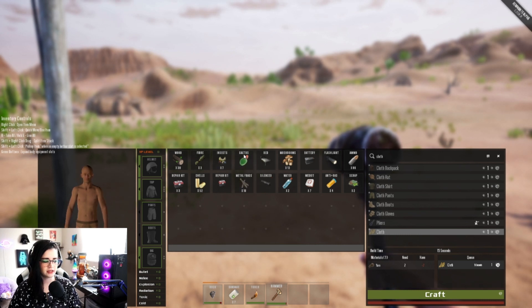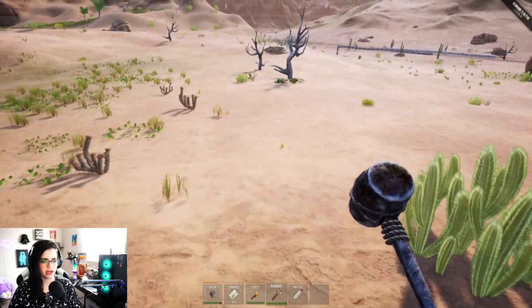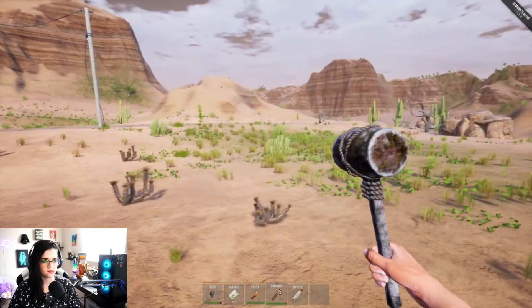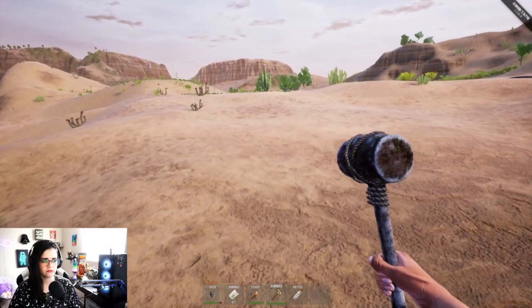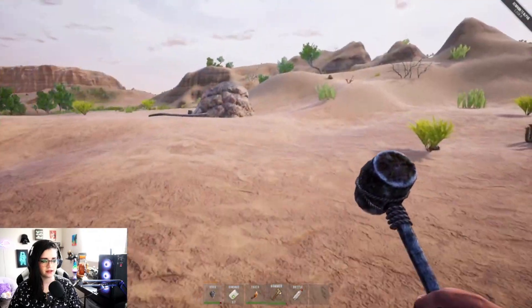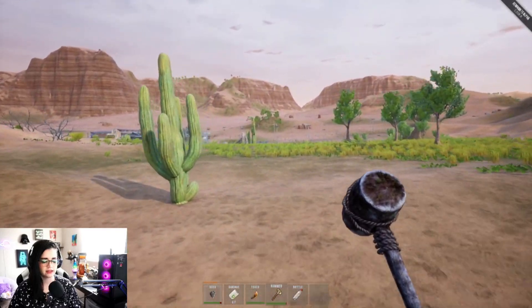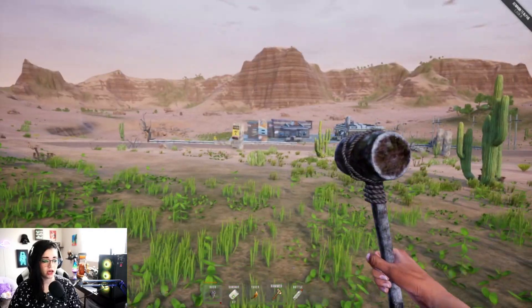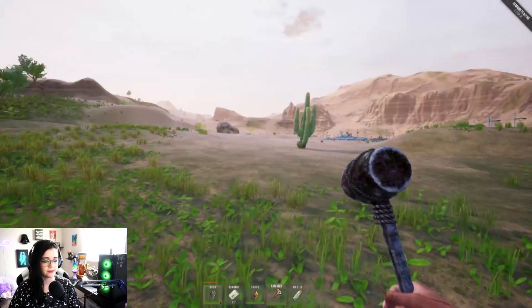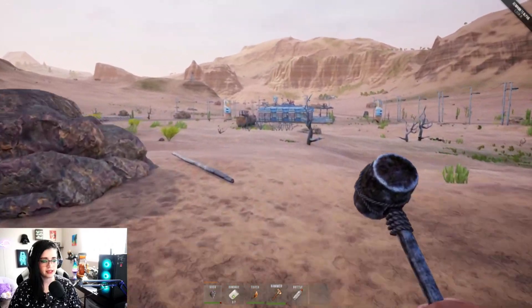That did not give me much. Why do I get rads out here? This area might not be too great. Oh, it's raining! That is a radiation zone — well, that's not good. I need to get out of here.